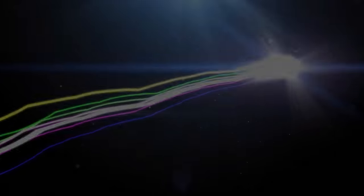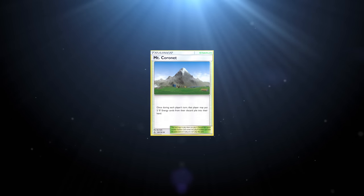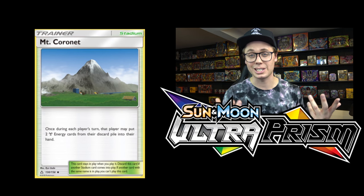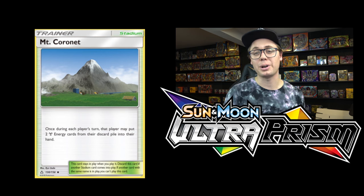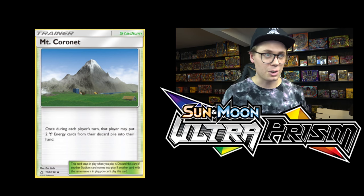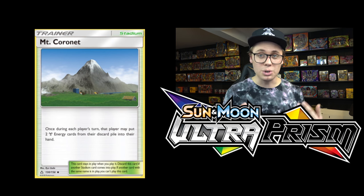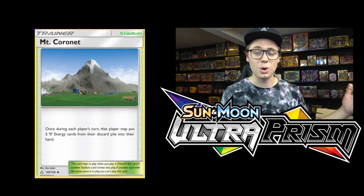Starting off with number 10, we've got Mount Cornet. Mount Cornet is a stadium card, very good for metal type decks that want to accelerate metal energy from the hand — Magnezone. It says once during each player's turn, that player may put two metal energy cards from their discard pile into their hand. So this is just great for Magnezone, being able to get the energy from the discard pile back to the hand, and then reused with cards like Duskmane Necrozma, who discards energy when it attacks.